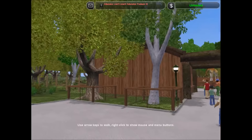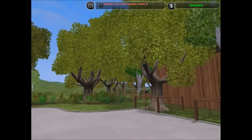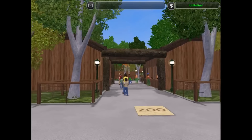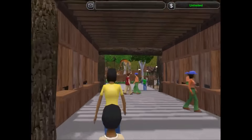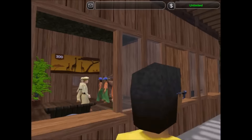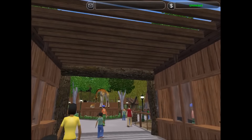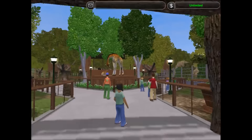Hello everyone and welcome to my sixth mini-zoo on Zoo Tycoon 2. This one's not as heavily themed as some of the other ones I've done in the past. Basically all this is is a small European zoo, and I only say European zoo because of all the foliage I've used in the zoo — it's all from the European Expeditions.